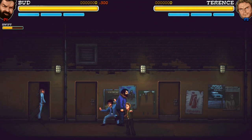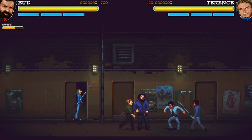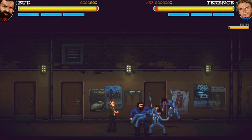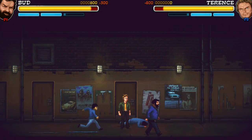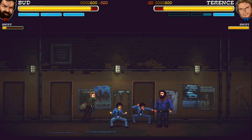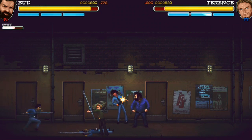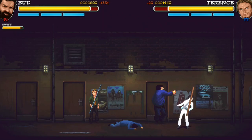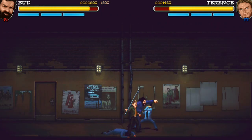You've got a light attack, a strong attack, and a block — that's really the extent of your buttons. You can hit both the strong and light attack together to do a combo move if you have enemies bunched up amongst each other, which is kind of cool. You can throw items and weapons, and you can even pick up enemies and use them as weapons, which is kind of hilarious.